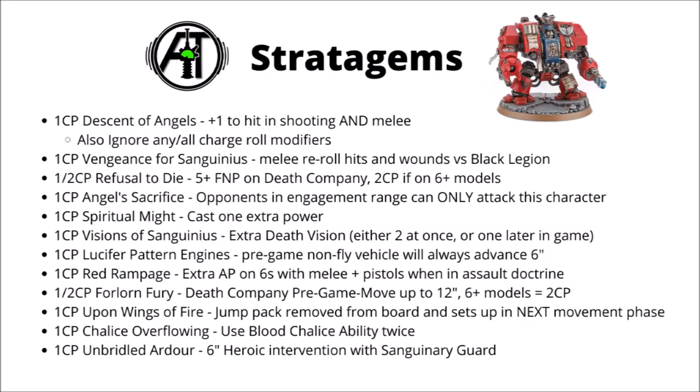Finally, Unbridled Ardor is now 1 CP but has got more specific — it's still a 6-inch Heroic Intervention, but only usable by Sanguinary Guard units. It's still very useful any time you can use it; if you can pay 1 CP to get a free fight phase out of your Blood Angels, you're usually doing quite well. Overall, we have lost some powerful options — Upon Wings of Fire and the 3d6 inch charge were ones I was really hoping would come back. The most powerful of these might be Descent of Angels, particularly used on Inceptors now.